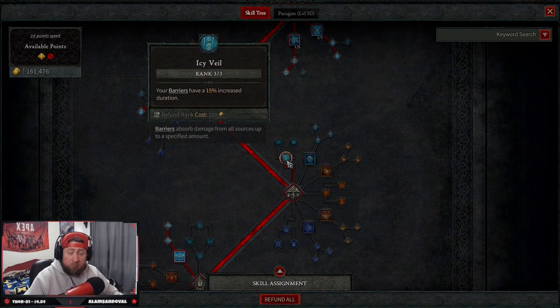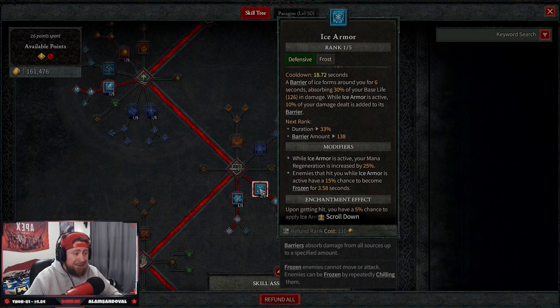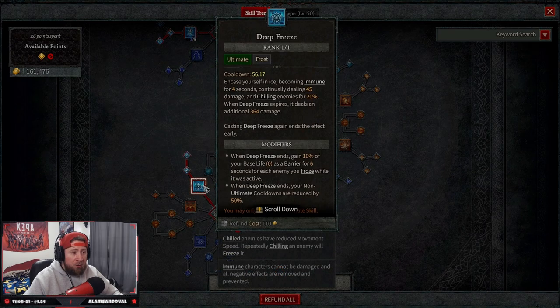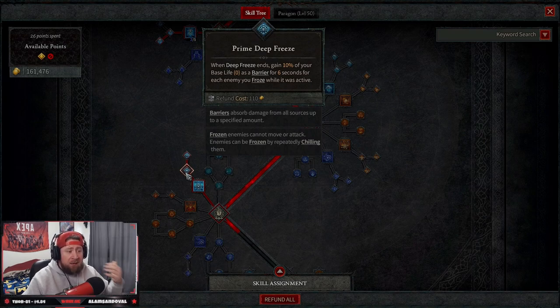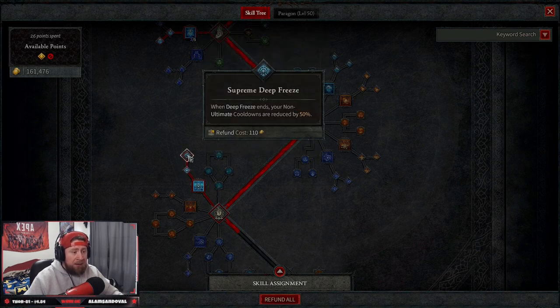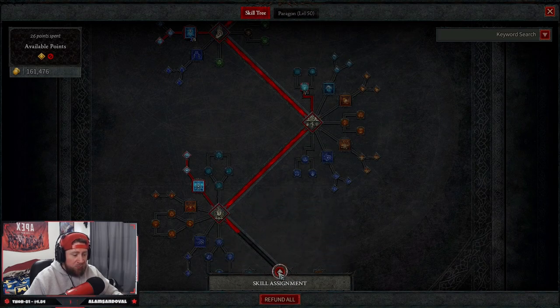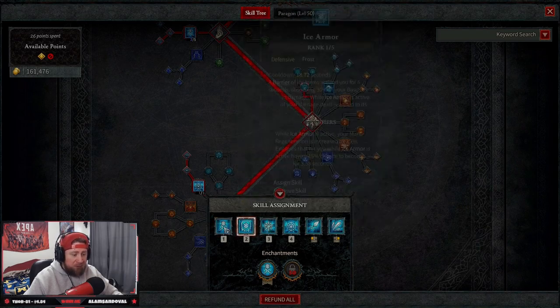You really need Icy Veil — three out of three ranks on this — our barriers have 15% increased duration, so Ice Armor's six seconds gets extended by a couple more seconds, which is really good. For the ultimate, since we're a cold build we take Deep Freeze, which encases you for four seconds chilling enemies and dealing burst damage on explosion. Prime Deep Freeze gives 10% of your life as a barrier when it ends — with our increased barrier duration that's even better. Supreme Deep Freeze reduces all non-ultimate cooldowns by 50% when it ends, so almost all skills should be up non-stop.